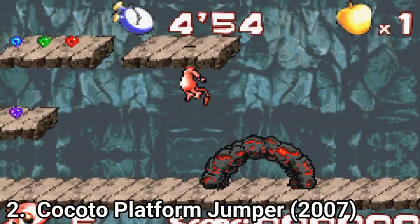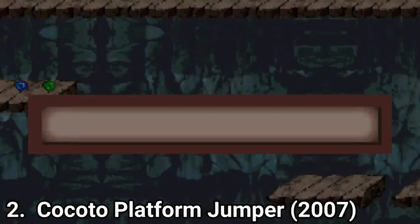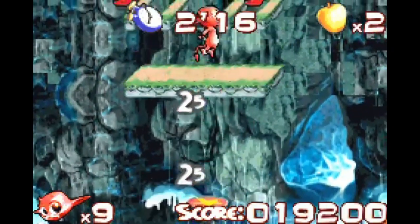Cockatoo Platform Jumper is a wonky platformer with some awkward and bad controls. You get collectibles, powerups, and you can generate platforms, which makes the game unique. But in terms of fun, it isn't fun — or at least I didn't have fun playing it.